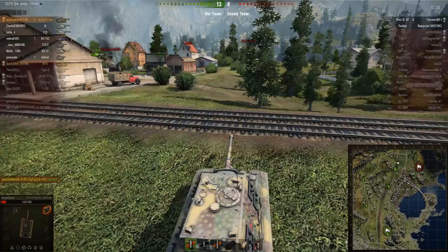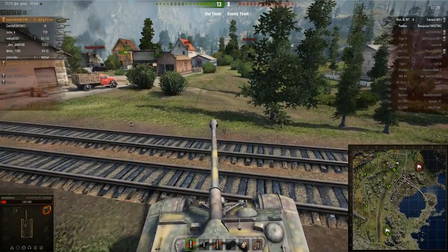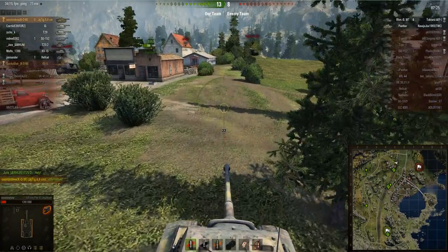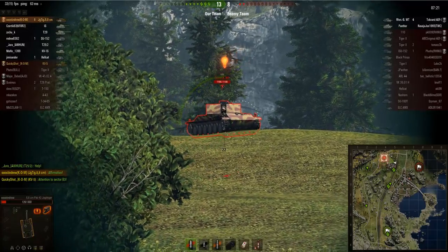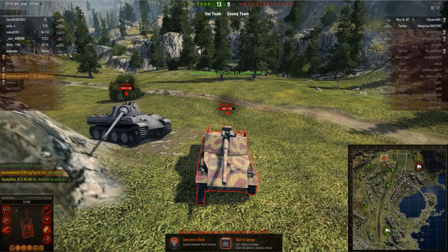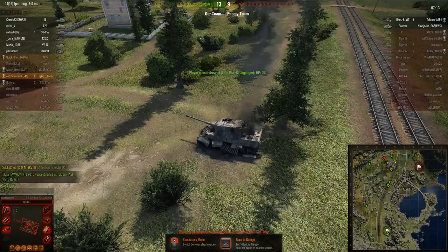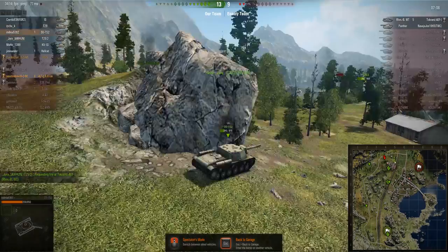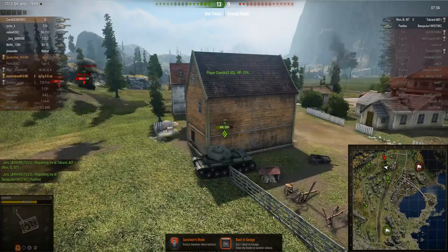The Rheinmetall Borsig is on four kills so it knows what it's doing, but realistically Austin Drew's team should be able to close this out. He's being very clever, staying behind the railway line knowing he's on very low health. If he advances and the Rheinmetall spots him with its superior view range, that 128mm gun would absolutely wreck him. But then he starts to get a bit greedy — he fires a shot at the front wheels of the Rheinmetall Borsig Waffenträger.